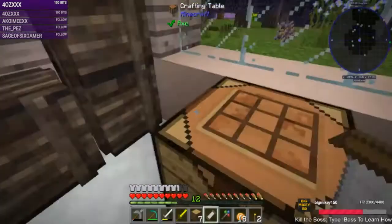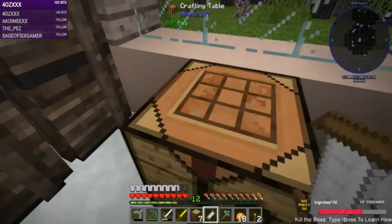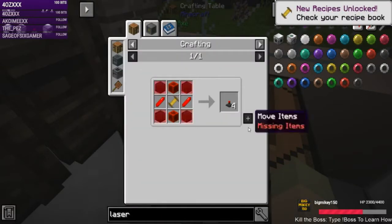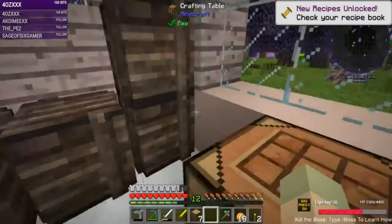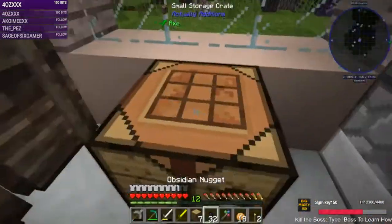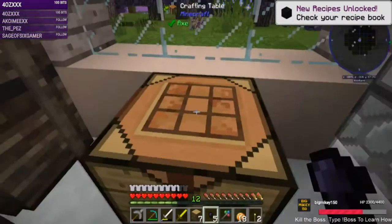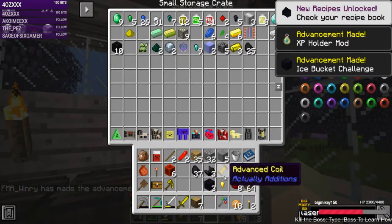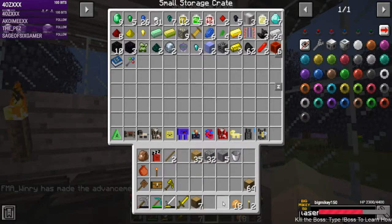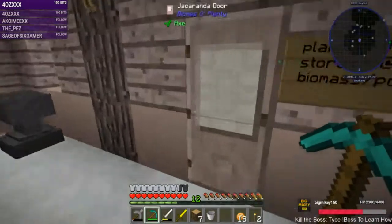We need to make the advanced coil — that needs some gold nuggets. Then we just need the obsidian. We can't turn this into blocks — we're short one. Let's drop this stuff off so we don't lose it, then go get some obsidian. We have a bucket, so let's go get some.